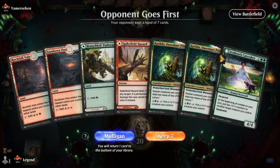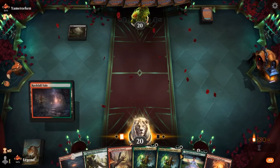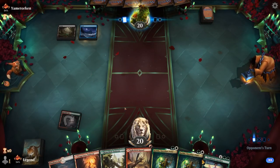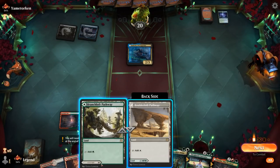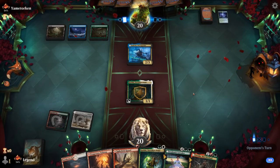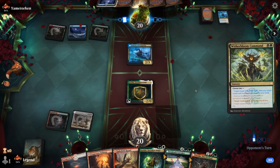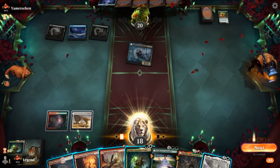We're on the draw with a keepable hand. Could use a Piper to ramp out Caretaker, but Katilda can also do a decent job. We'll lead with Rockfall Vale. Opponent is blue-black into Ludovic — some sort of graveyard deck, should be interesting. Time for Katilda. Tovolar helps ramp into a turn 4 Caretaker with Katilda, but a Witherbloom Command is a decent answer. At least we've got a backup. Might still be better to play Tovolar — then next turn I can double spell.